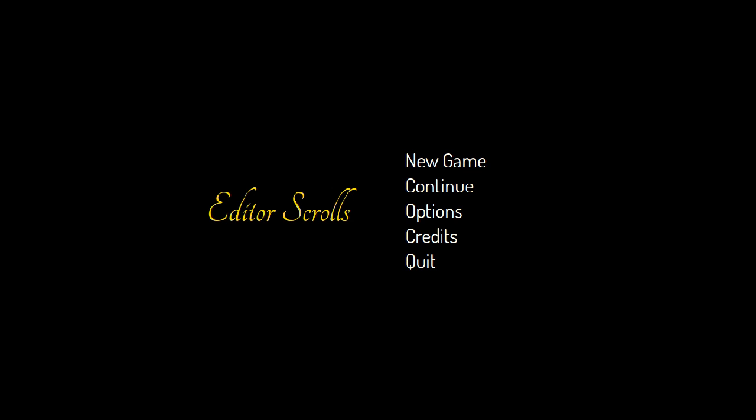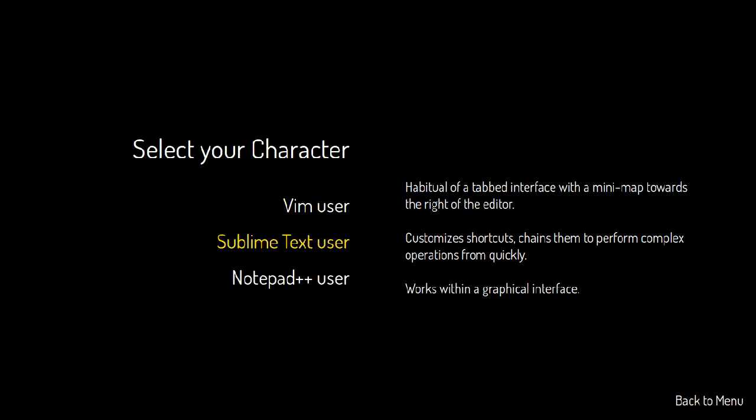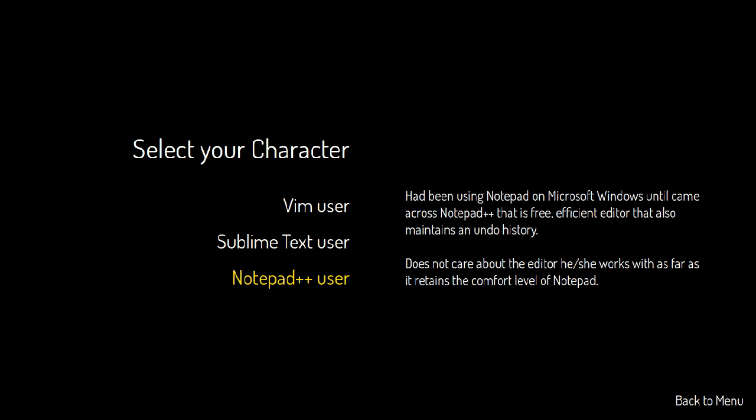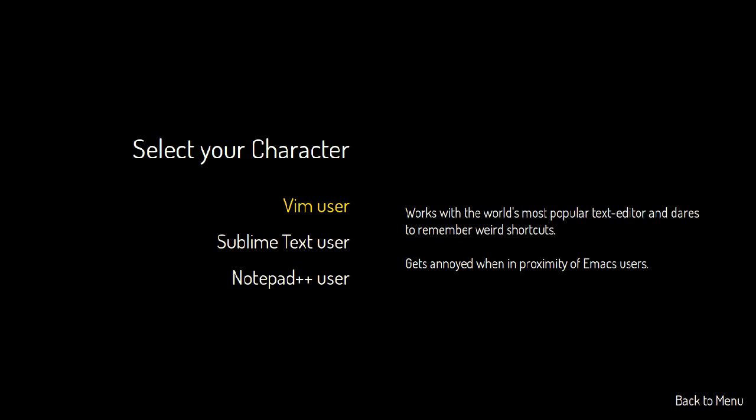I select new game and I select one of the three characters available. They are like users of different text editors. I pretend to be a VIM user and start with VIM. Let us wait for it to load. And there's the game.